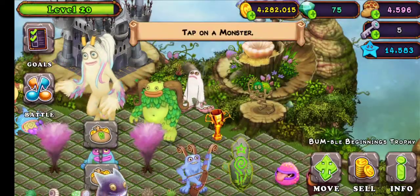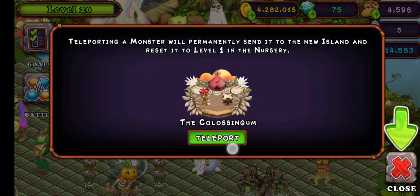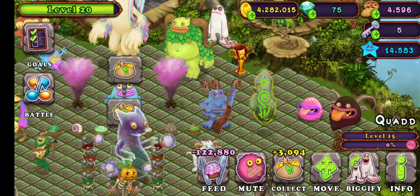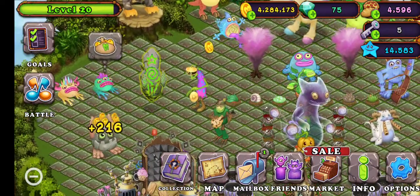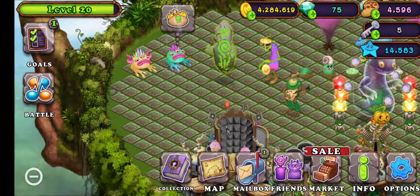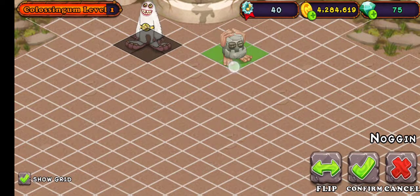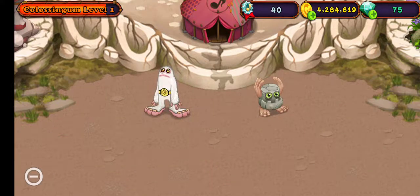Tap on a monster. Let's tap on Bogart — teleport. So I think I'm going to send Noggin. My Noggin is incubating. Let's place it down — placing it here, I'm assuming.